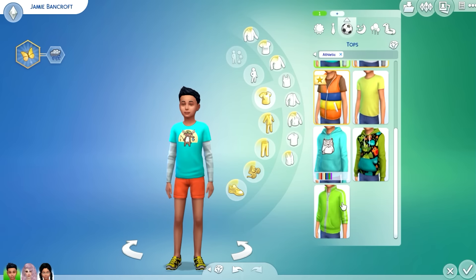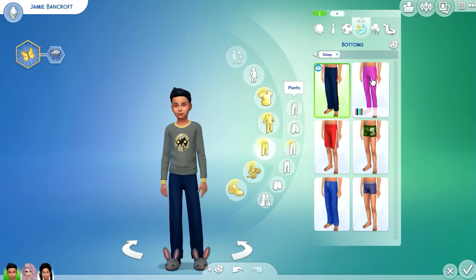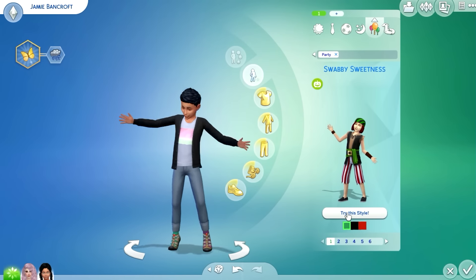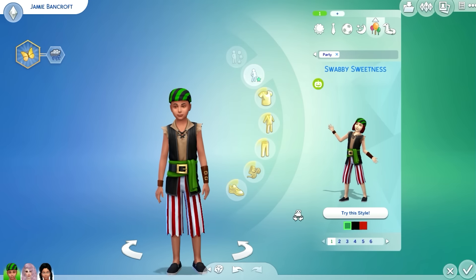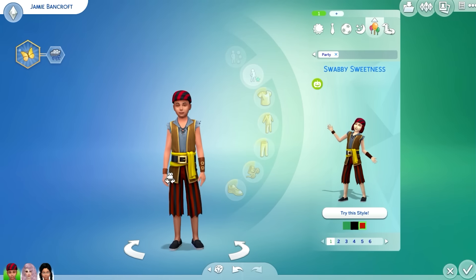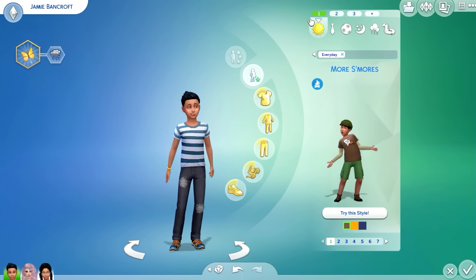This is your formal outfit - that's not bad, I'll go with that. For the athletic outfit - not too crazy about it, we'll go with that one and these pants. Sleepwear is fine - that's adorable. Party outfit - oh do you want to wear this? You're kind of playful, you love to pretend and make believe, so we'll pick that one. Swimwear - look at you with the shades! Perfect - accept, done!